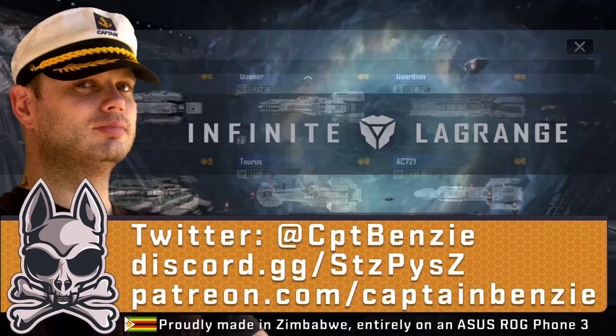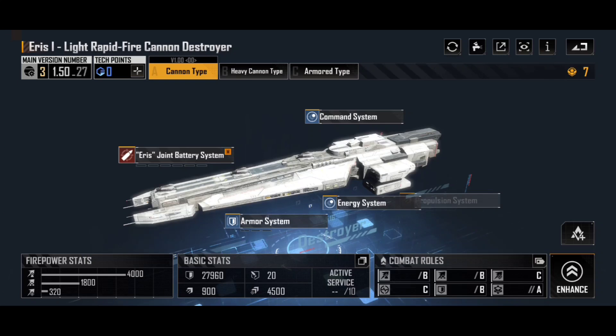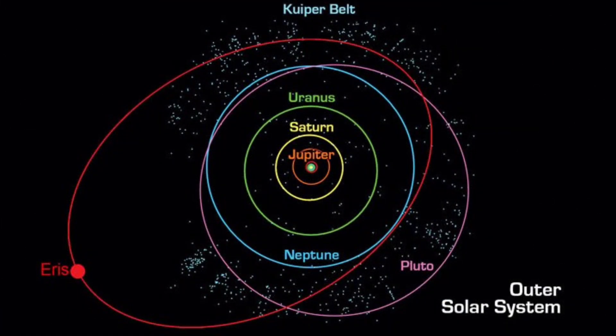With all of that out of the way — boy that feels like it's getting longer and longer — let's jump into talking about the Jupiter Industries Eris 1 Destroyer. First of all, the name. Jupiter Industries ships tend to be named after celestial bodies in our own solar system. The Eternal Storm Battlecruiser, for example, is named after the Eternal Storm on Jupiter.